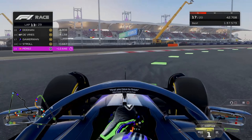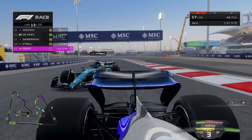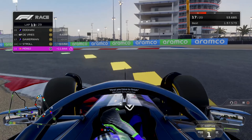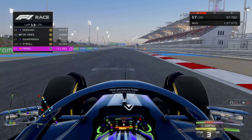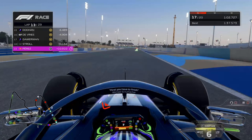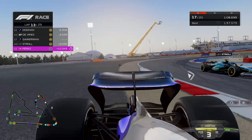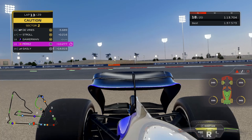Now on to lap 13, and Stroll is also pitted — so he is right behind us. We are going to defend with all our might and make sure not to cut him off again. Going through turn 10 we get on the throttle late, Stroll has DRS, we're going to activate overtake just to try and help us defend. But it doesn't turn on — I don't know why. We tried to close the door but he didn't care, and we've hit the wall and lost our front wing! That brings out the full safety car.